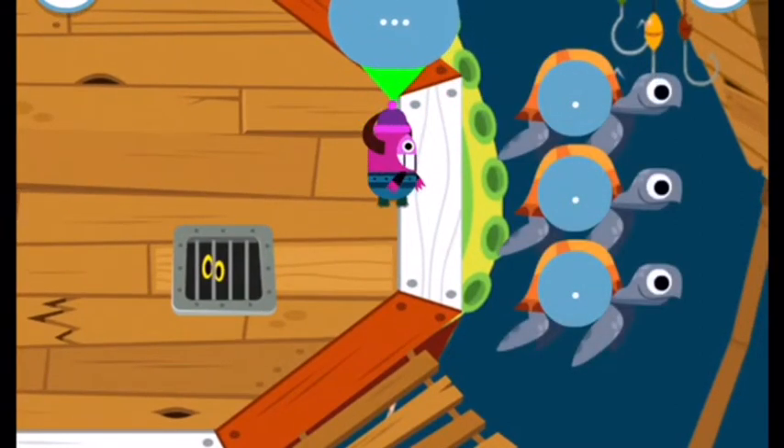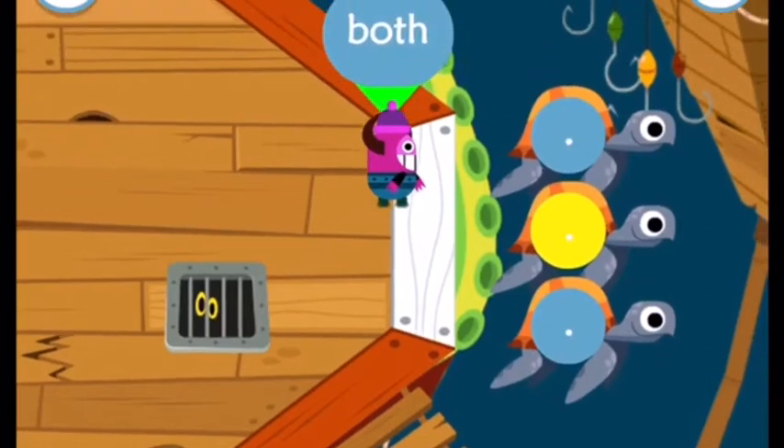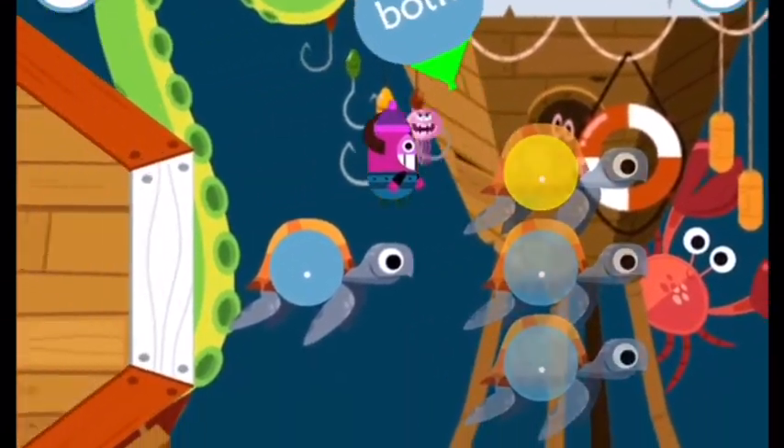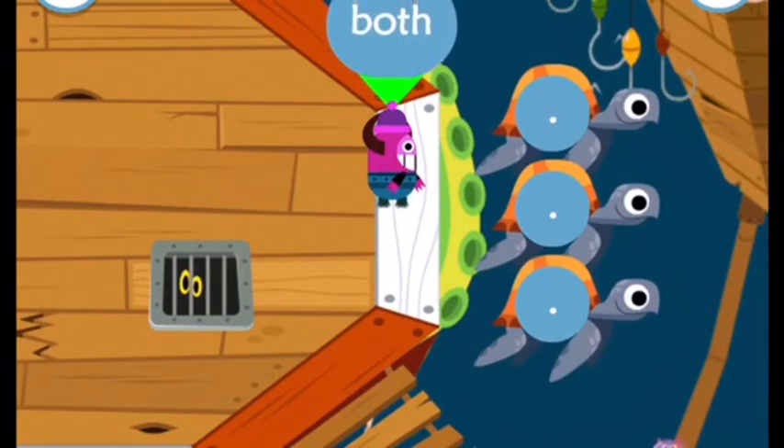You found some magic stepping stones. Tap on the turtles to make the word in the balloon. Oops, your monster got that a bit wrong. Read the word carefully and spell it out by jumping.